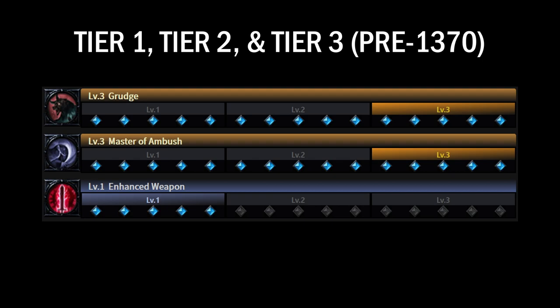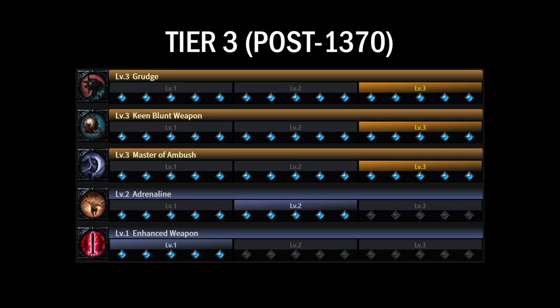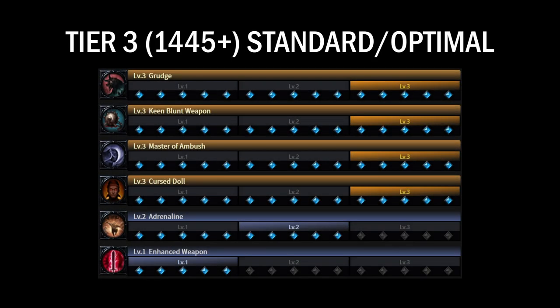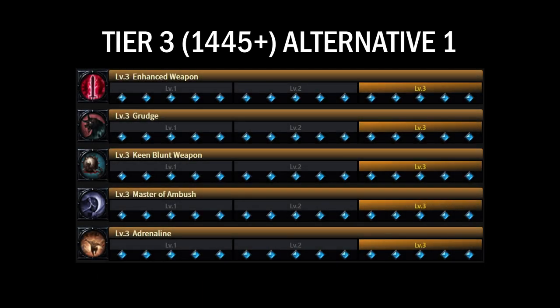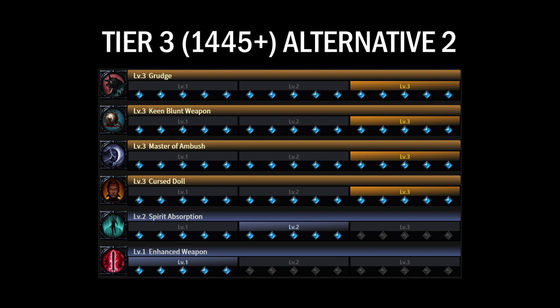For Tier 1, Tier 2, and early Tier 3, you can run any of the engravings mentioned at level 3, along with at least Enhanced Weapon 1. Ideally you'd have Grudge and/or Ambush Master 3. After you have access to class engraving accessories from Argos, you'll ideally want to add Keen Blunt Weapon 3 and Adrenaline 2. In late Tier 3, you can add Cursed Doll 3 for the most optimal setup. For a more budget-friendly option, you could run Enhanced Weapon 3 with Adrenaline 3 instead of Cursed Doll. Alternatively, you could run a slight variation with Spirit Absorption 2 instead of Adrenaline 2, in which case I'd recommend taking crit instead of swiftness as your secondary stat.